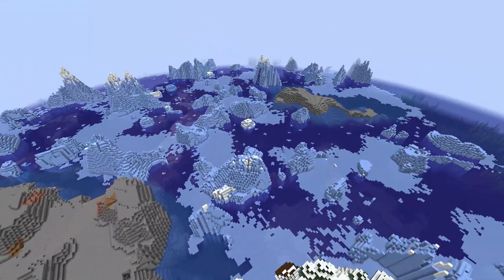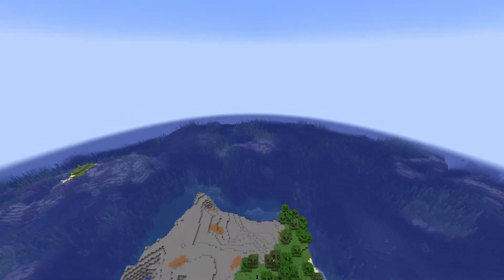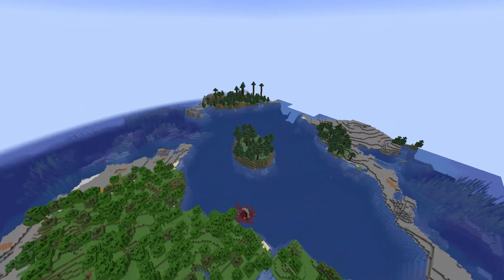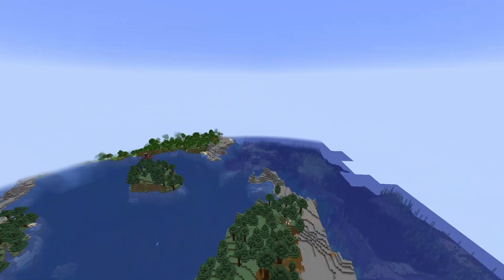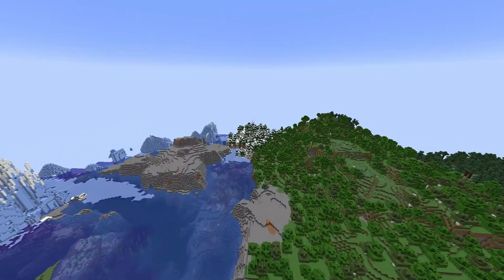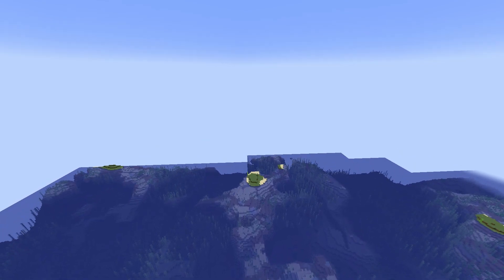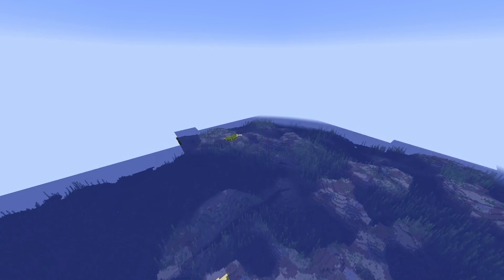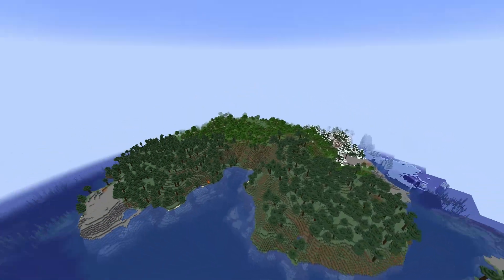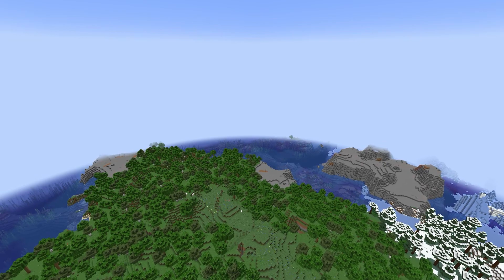And then you have this stony shores biome. But let's say you have friends — you have more than what I have. There is roughly five islands, one of them connects to the mainland, but there is roughly five islands that you and a few friends can each take over and have a competition to see who can develop the island the quickest. I think that would be a really interesting thing to do with your friends. That's why this seed made it into the video — it has that single player aspect, but if you do have friends, you can play with them here too. It's kind of the ultimate Survival Island series seed.